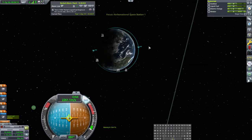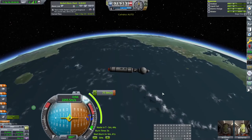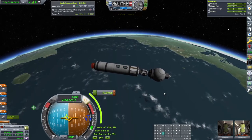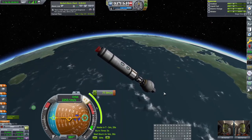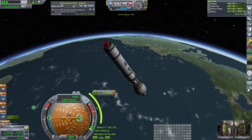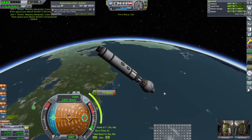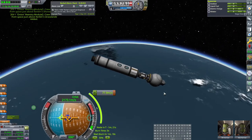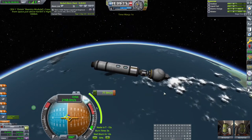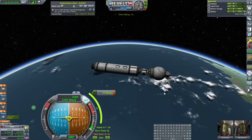Just realized I forgot to put solar panels on the station — first resupply mission will include solar panels, and that'll be a job for Bill the engineer. Electric charge is dwindling with no way to recharge since the Terrier has no alternator. Need to be careful about power management.